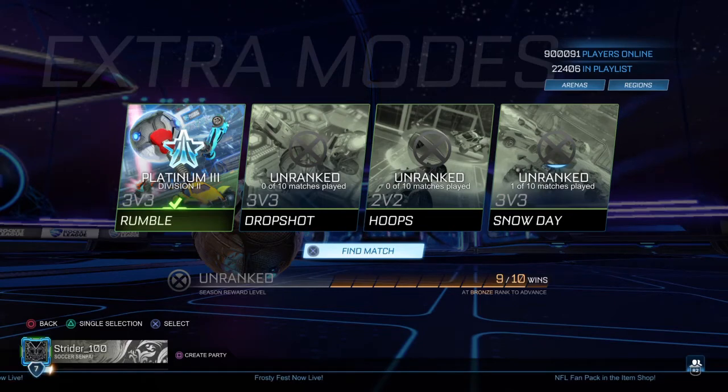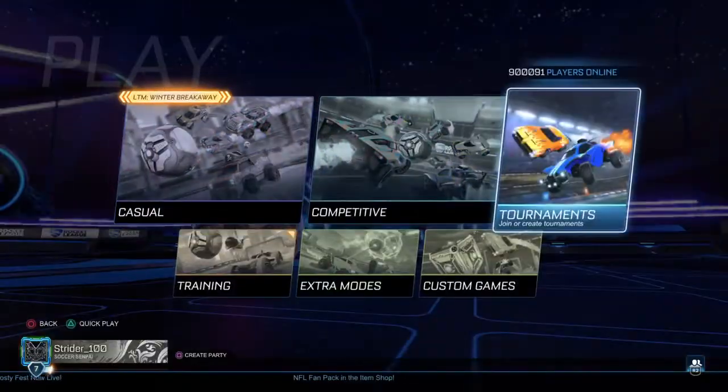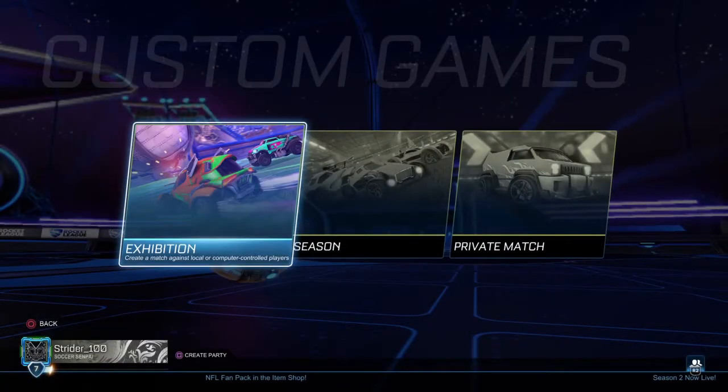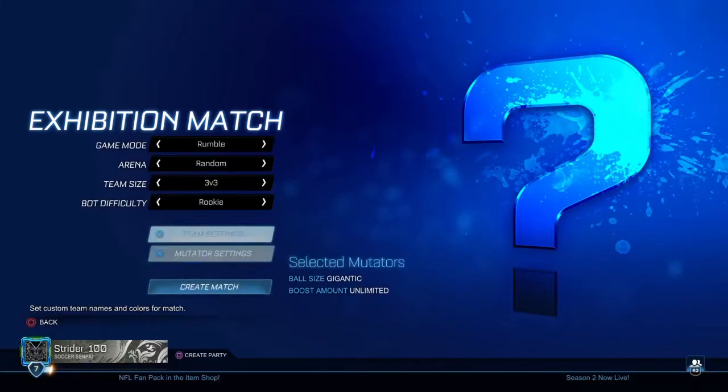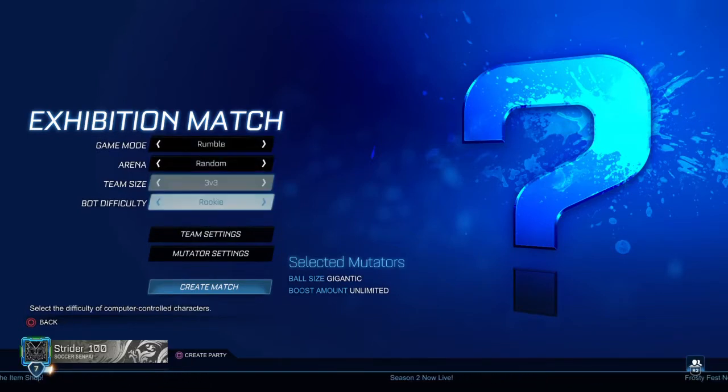So what I would suggest if you have not played Rumble before is that you go into play, go into custom games, and go into exhibition. In exhibition options you can actually set the game mode to Rumble and you can put in bots. I would suggest you put in the bots at all-star or pro difficulty so that you get a good hang of how a normal enemy would react in the game like a normal human.